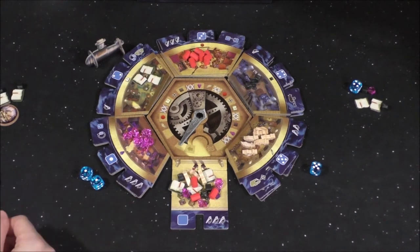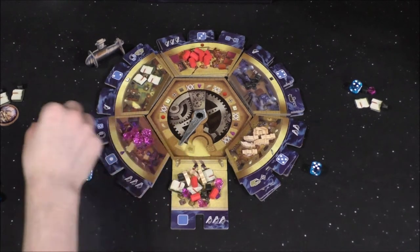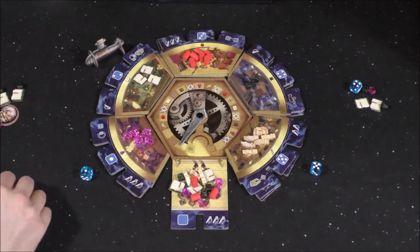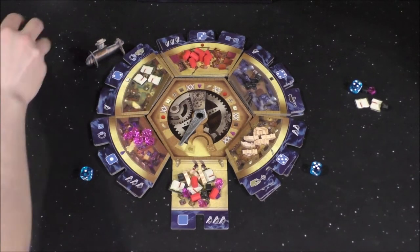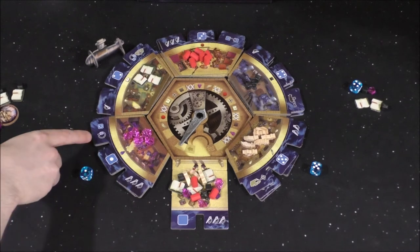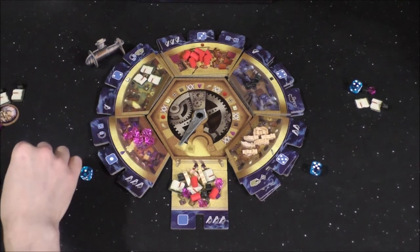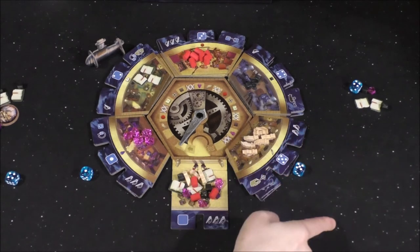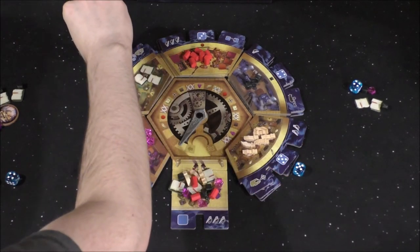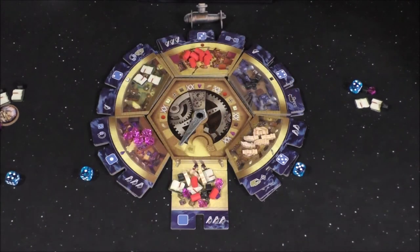I get to choose a die — I'm going to choose number one to stay competitive. That gives me one of the purple gems. I take the action, which is roll the die. It's a one — try again — it's a six, so re-roll — four. Four means move the submarine. There's still the five left, so I move it back to the three.